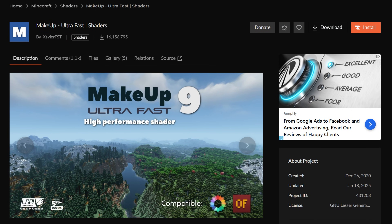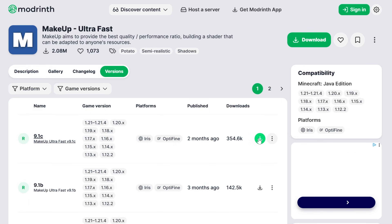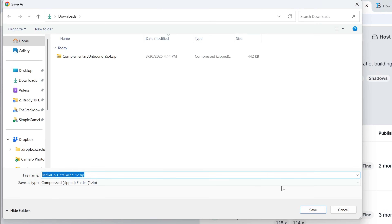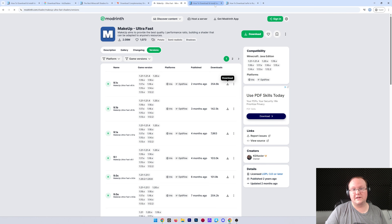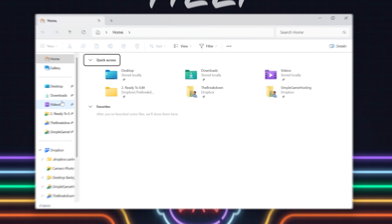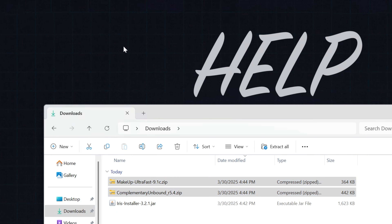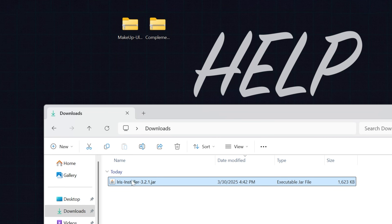We'll actually get Makeup Ultra Fast from Modrinth instead. Here on Modrinth, we go to versions, find the most recent version, and click Download. As mentioned, it doesn't matter that it's not for 1.21.5 — it'll still work perfectly. Now we minimize the browser and move everything to the desktop. In our downloads folder we have our shader packs — Complementary and Makeup Ultra Fast — and then we have Iris itself.